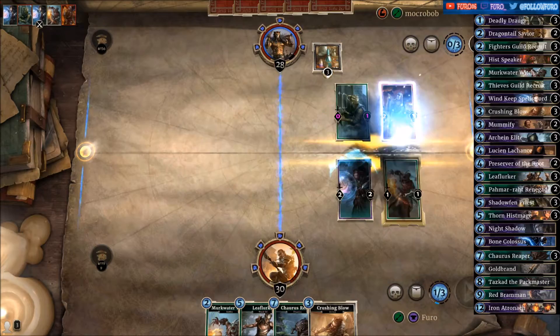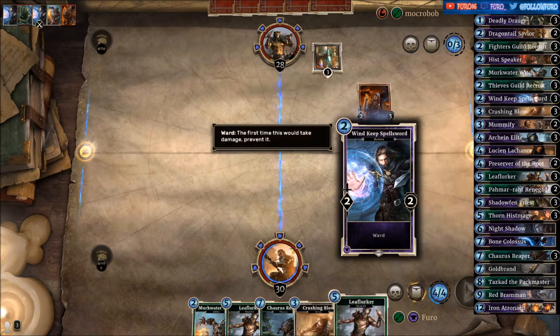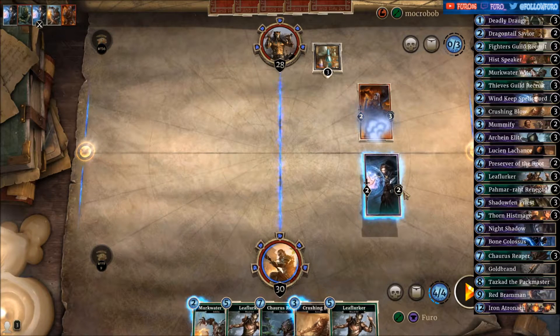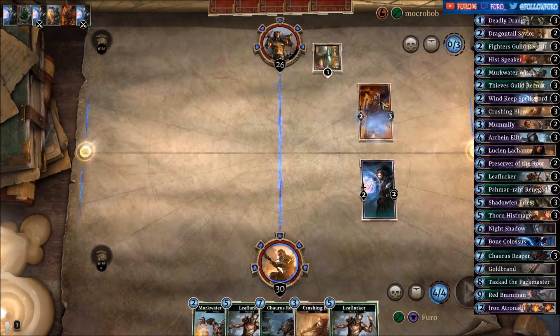The Pyromancer is killing everything but the Windkeep Spellsword is also losing the board — that's not great. We're attacking again here at 4-2, and with the Crushing Blow we're taking out the Pyromancer.